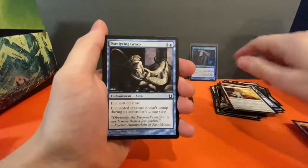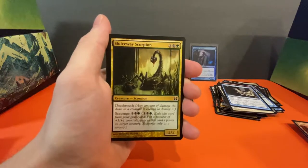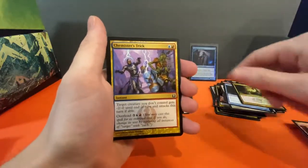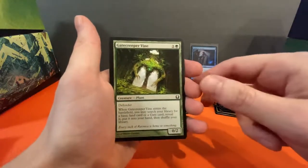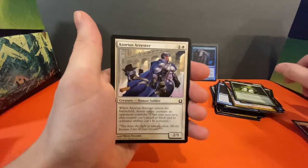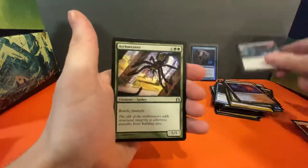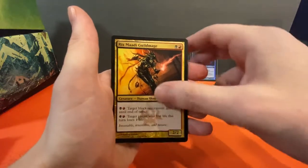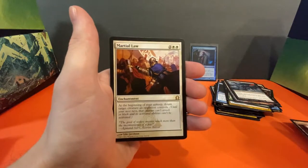Dynacharge, Ethereal Armor, Paralyzing Grasp, Slitherscale — sorry, I'm not even close — Chemister's Trick, Gorehouse Chainwalker, very cool. Gatecreeper Vine, Azorius Arrester. Izzet Guildgate, Daggerdrome Imp uncommon, Archweaver uncommon, Rix Maadi Guildmage, Rakdos Ringleader, and for our rare we've got Martial Law. Ooze token and a Plains.